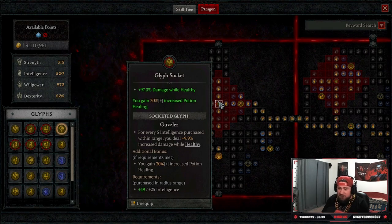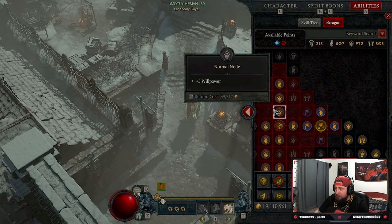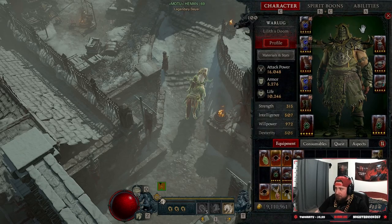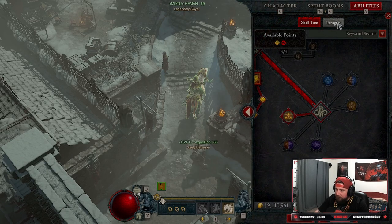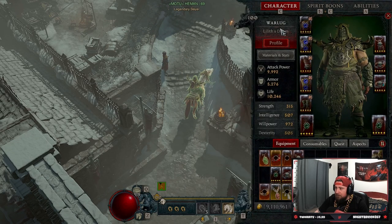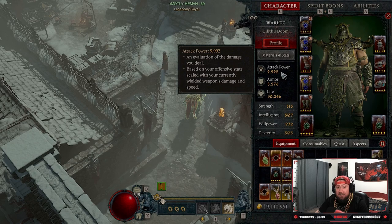My voice is literally going away because I freaked out so much beating Uber Lilith today. But there is a condition — you have to be healthy. I do want to show you: check this out. You have 16,000 attack power, and if I go into my paragon board and take Guzzler out, my attack power goes to 9,900.